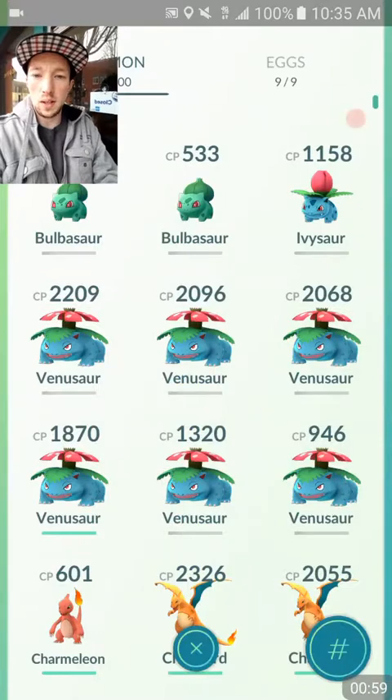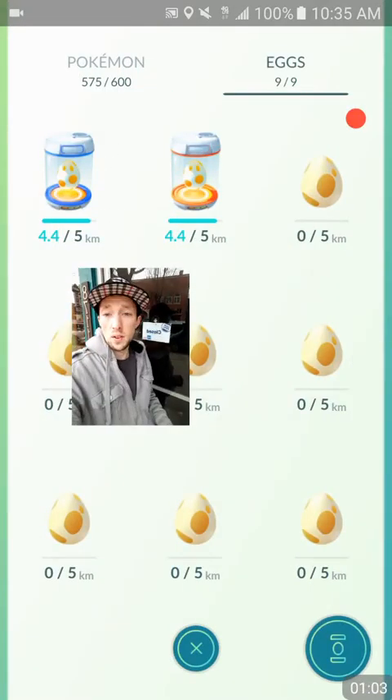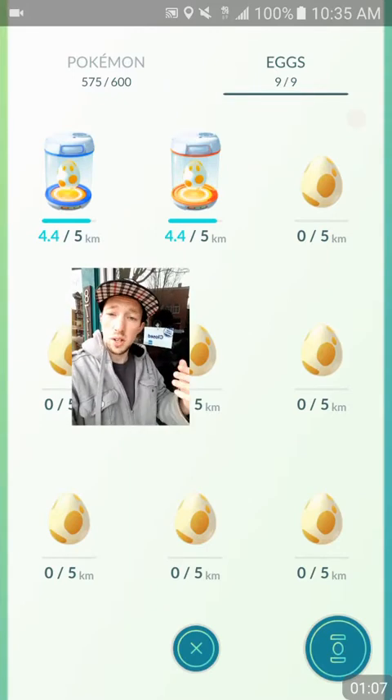Quick update. I got a few eggs like I said in my last video. We got them right here — 4.4 out of 5. So cross our fingers we get a Pichu today. We're out searching, let's go get some rare Pokemon.